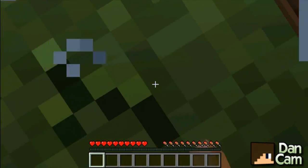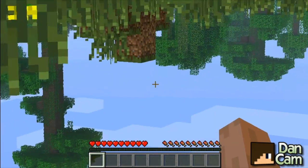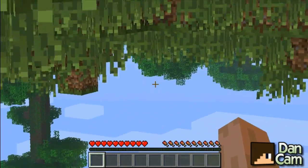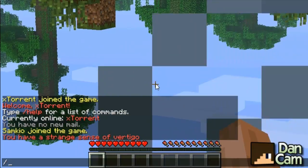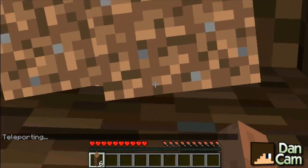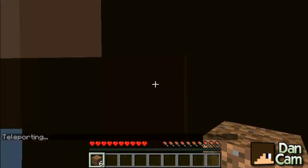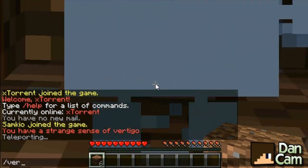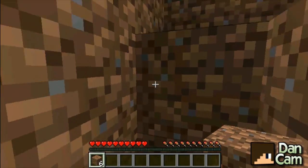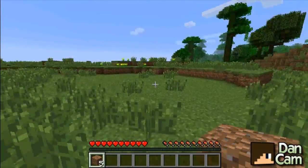I'm digging a hole. I don't even know where I am, I can't see anything. It seems like my face is in the ground. I'm actually going to teleport you because I'm stuck. It's really weird. I can't actually move. Let me get a sense of bearing of where I am, and then I can continue this properly.